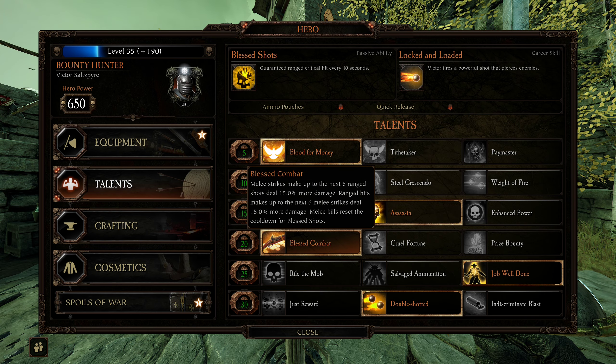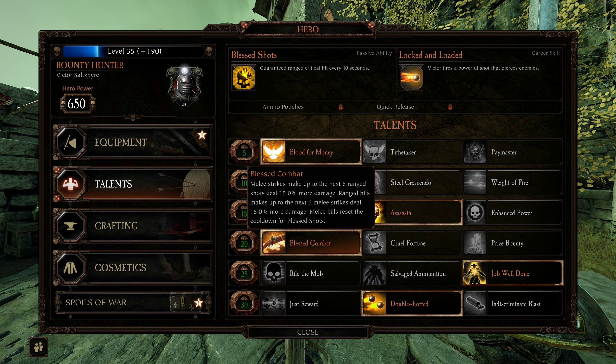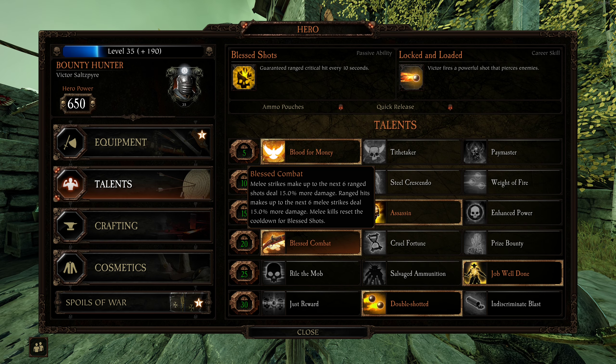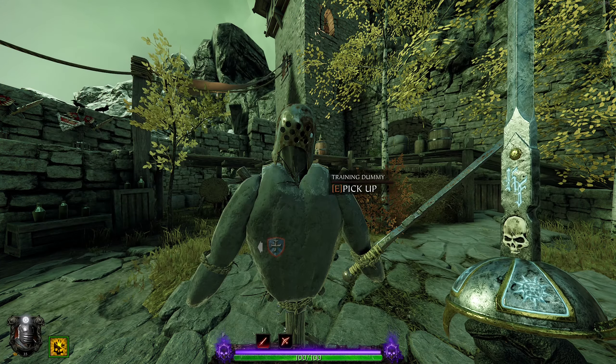I've got Blessed Combat on my Bounty Hunter bot. If he melee hits up to six times, let your ranged weapon do 15% more damage, and then ranged hits up to six times, let your melee weapon do 15% more damage. It's something to note that it doesn't start with melee strikes.